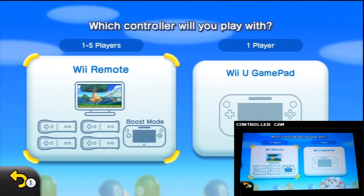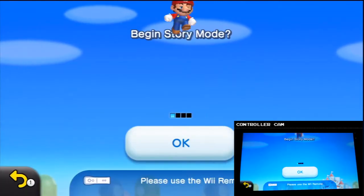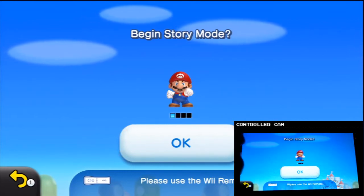We're going to play with the Wii Remote today, single player, but we can also use the gamepad, which we're going to put in the corner of your screen — as a boost assist mode where you can spawn little blocks on the level to help you reach inaccessible areas.